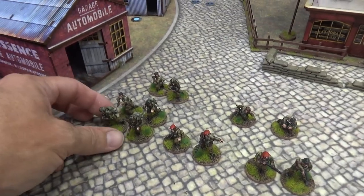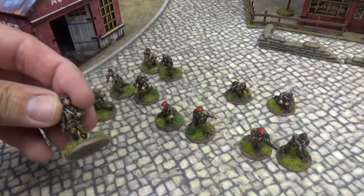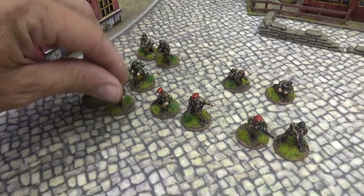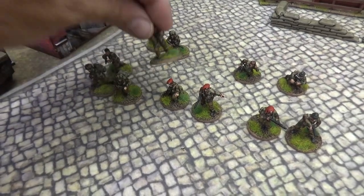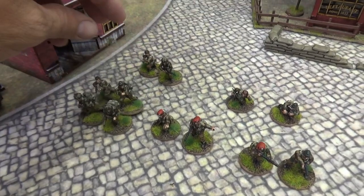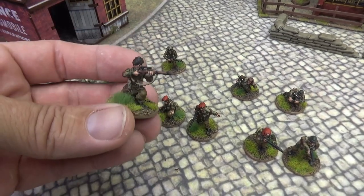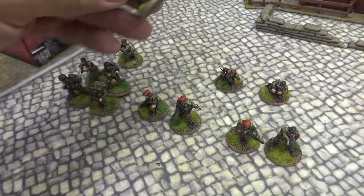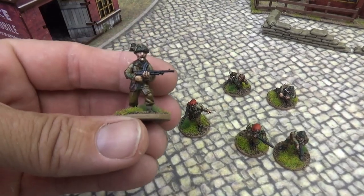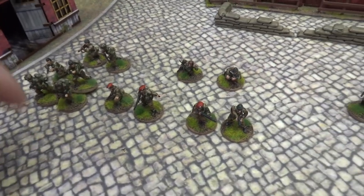Starting with the SAS, we have four regular troopers with rifles and SMGs — these two got rifles and these two have SMGs. Then we have two troopers with special weapons: the first one is our sniper, and then we have a Bren gunner as well.